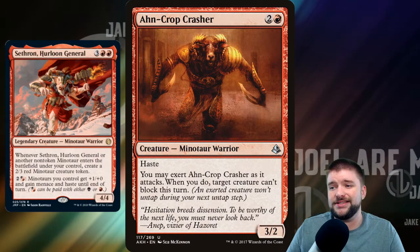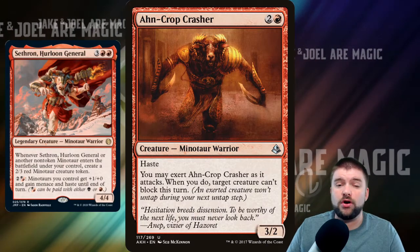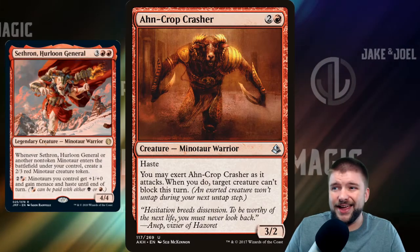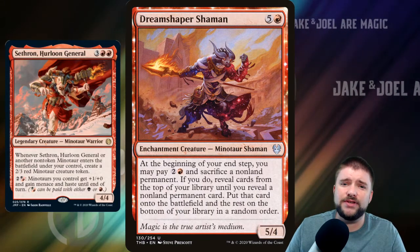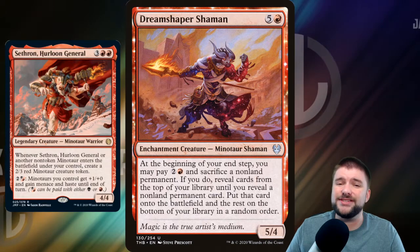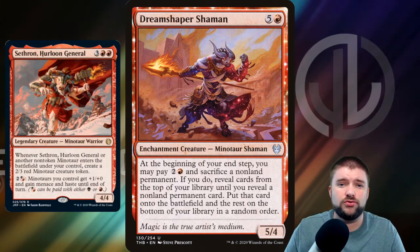Ahn-Crop Crasher is up next — a hasty 3/2 for 3. I do like this ability though: you may exert it as it attacks, and when you do, target creature can't block. It's going to help our line get through. It's not a bad amount of power — a 4/3 for 3 mana on an Ahn-Crop Crasher. This is going to be an aggressive deck, so we are going to play some smaller CMC creatures just to get Minotaurs onto the battlefield, because each Minotaur is going to bring an extra Minotaur as long as our General is on the battlefield.